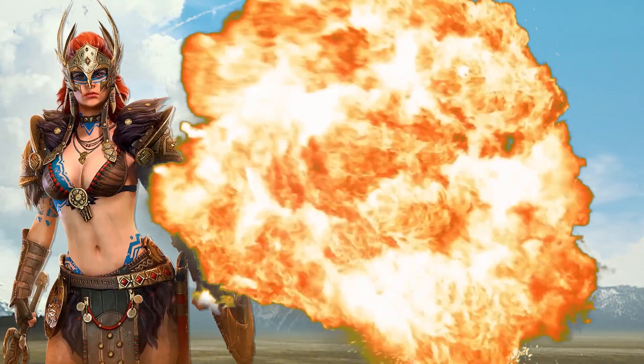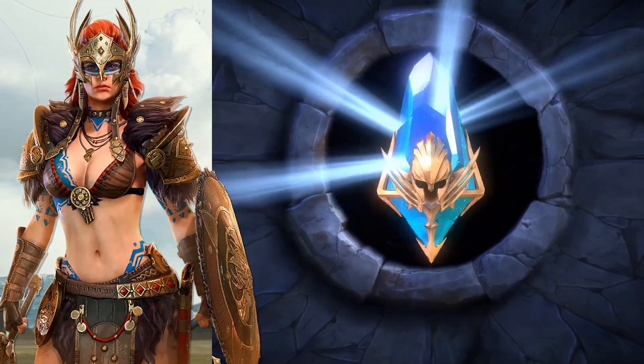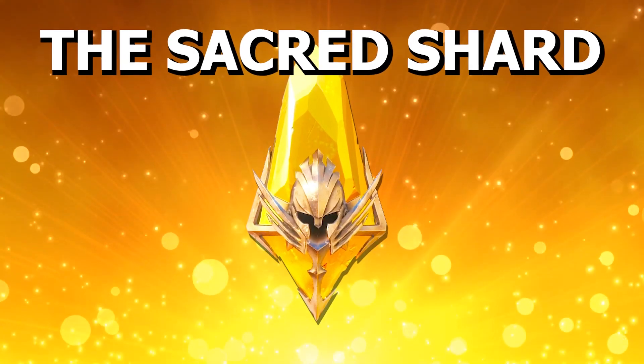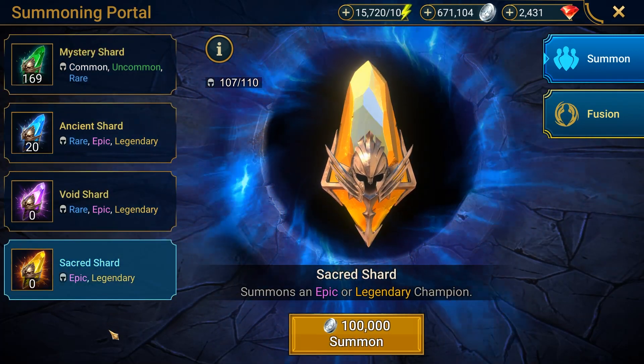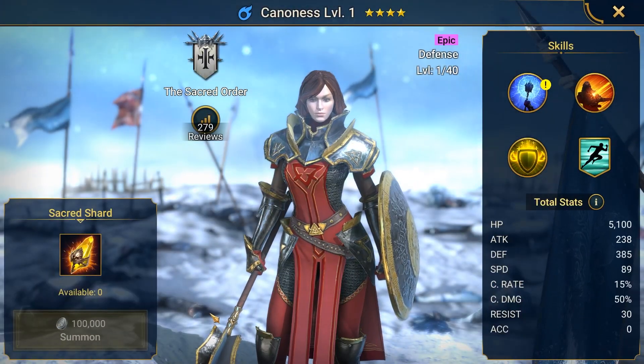But first, a word from this video's sponsor, Raid Shadow Legends. Collect hundreds of unique champions by opening special shards. This is the mother of all shards — the Sacred Shard. It's basically exotic loot. The rarer the shard, the better the loot. So let's open a Sacred Shard and see what champion I get. It's the epic champion Cannon S. Nice.